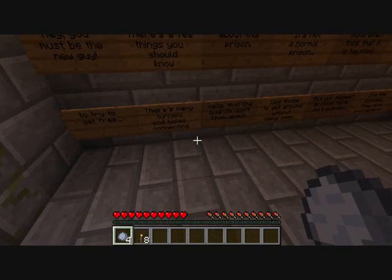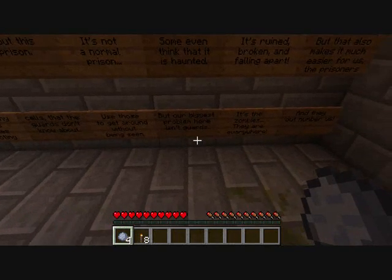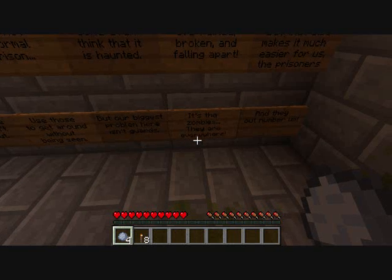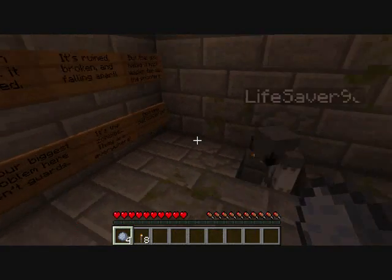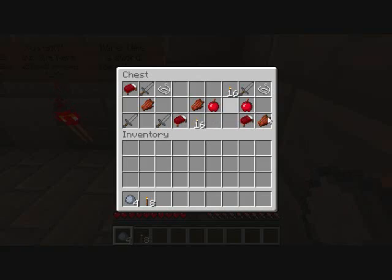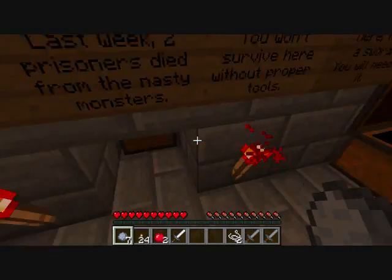There are many tunnels and holes connecting the cells that the guards don't know about. Use those to get around without being seen. But our biggest problem here isn't guards — it's the zombies. They are everywhere and they outnumber us about 100 to 1. The guards don't notice. I left you some torches in here.